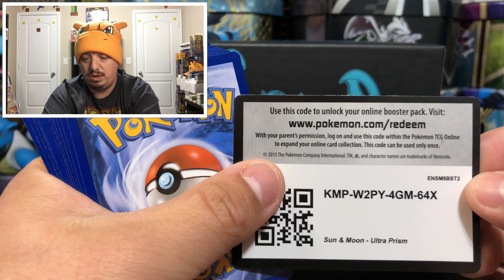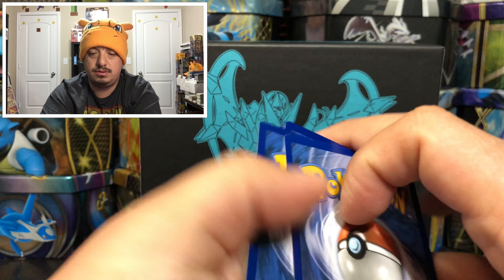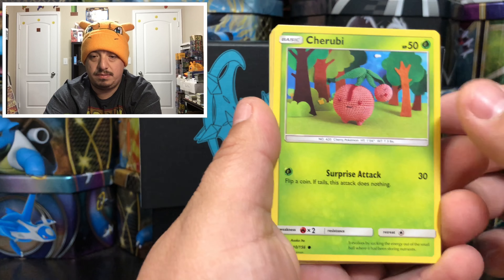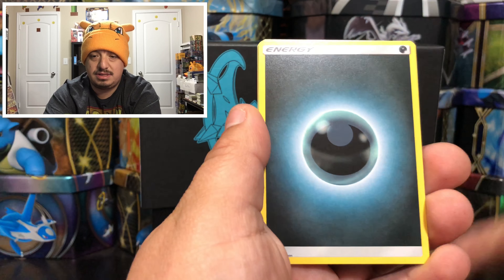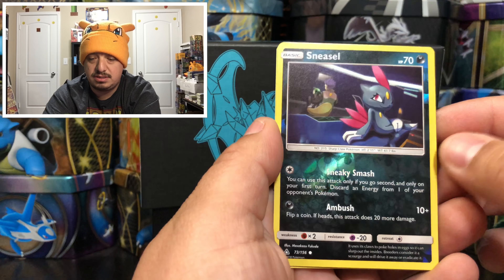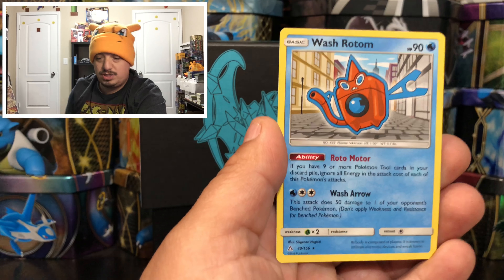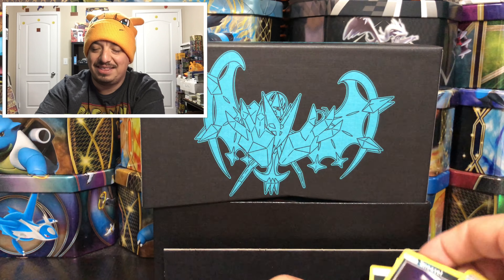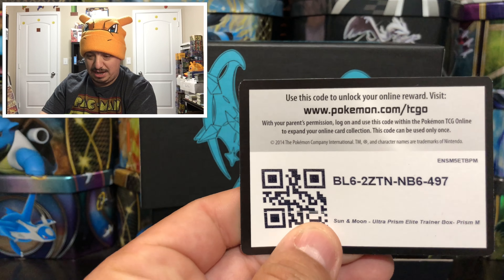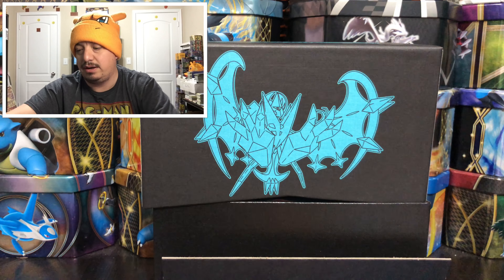Have you guys pulled any of the gold cards yet? From what I've seen, maybe a thousand packs to one - that's the ratio I think I saw. Here is the code card for the entire Elite Trainer Box for you guys. We have a Hippopotas, Buneary, a Magnemite, Sneasel, a Sheldon, Luxio, a Palpad, another Sneasel that is the reverse holo, and a Wash Rotom - rare non-holographic card. A washing machine Rotom - that's awesome!